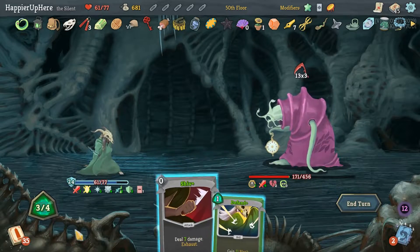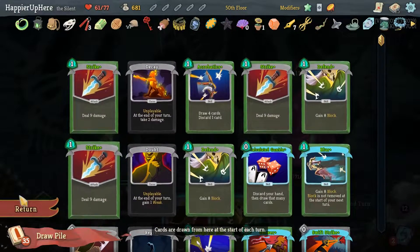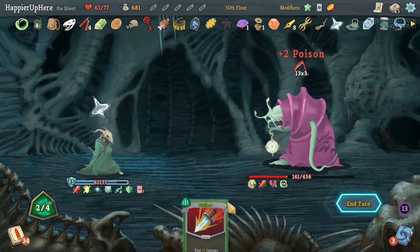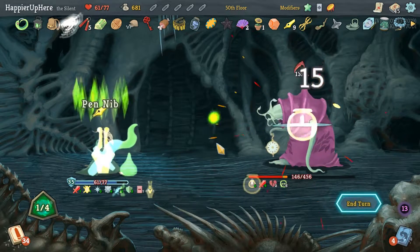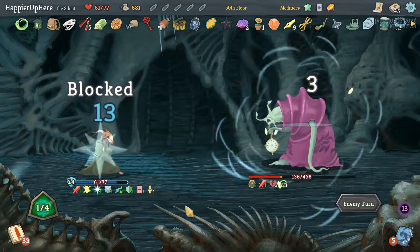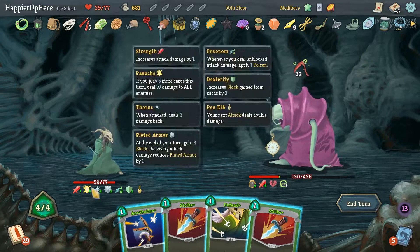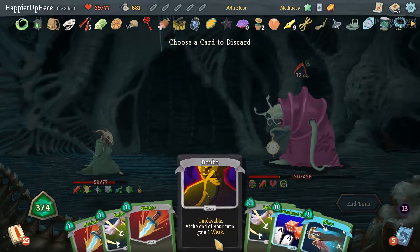Wait — actually we're fine, I was being overly dramatic. Let's do Shiv and Defend. He has 39 incoming — we're just barely defending against that. Oh no, we're not — I forgot about the Decay curse. I shouldn't have played that Strike. The Decay came into my hand and I lost HP — that was the issue. Shouldn't have done that.